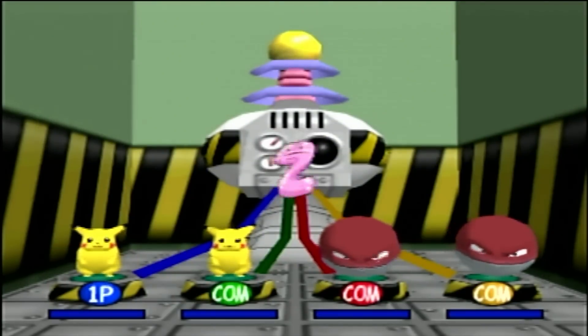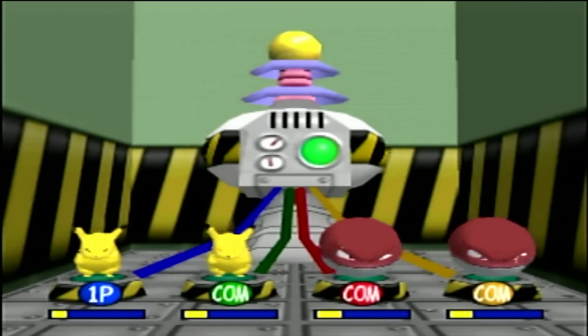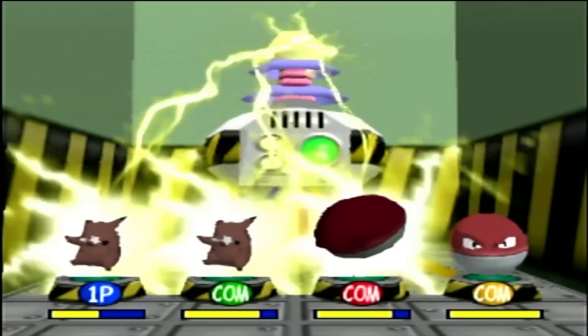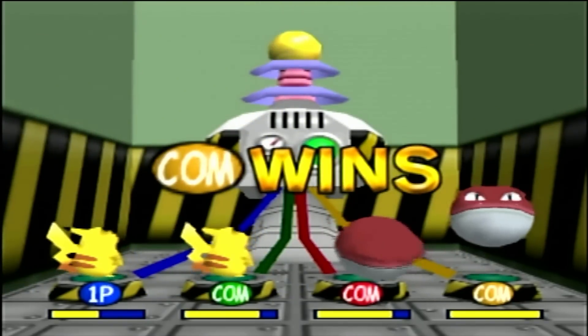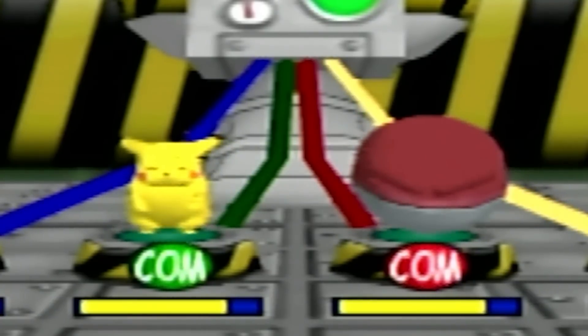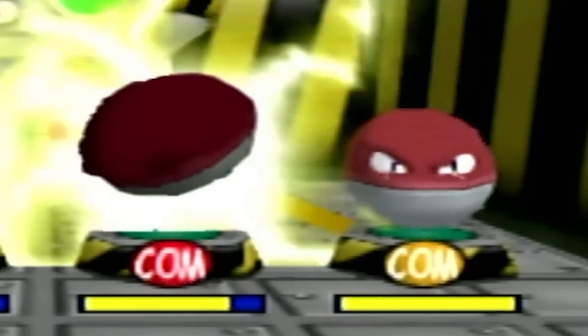The next game is Thundering Dynamo, which is once again a how-fast-can-you-press-the-button game with a twist. You're given either a blue or a green light, which corresponds with the A and B button on the Nintendo 64 controller, and whenever that light is showing, we just have to press the corresponding button as fast as we can to build our charge meter. If we hit the wrong button, our charge meter will go down, and whoever fills their charge meter completely first wins.